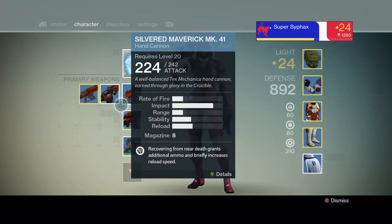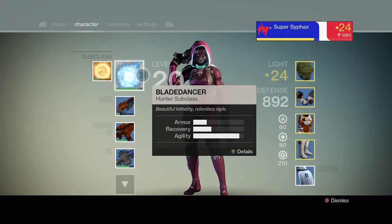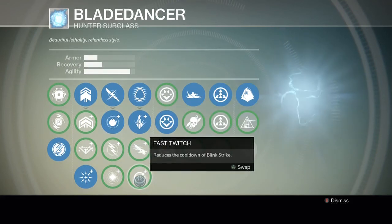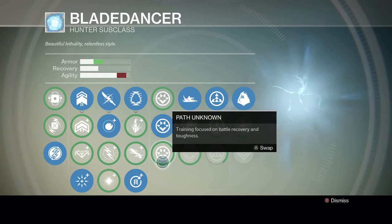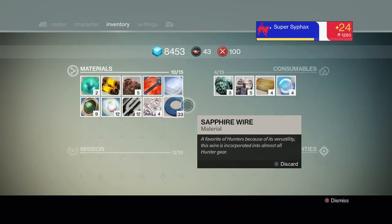I just got this level 20 hand cannon which I'm going to be using, and I'd like to pick up a legendary - that'd be great. This game is gonna have a ton of replay value because of how long it takes to level up classes and the two different subclasses play entirely differently. So it might seem like there's only three classes when there's really six. I'm almost done with Blade Dancer - trying out Backstab - I think it's definitely better right now.